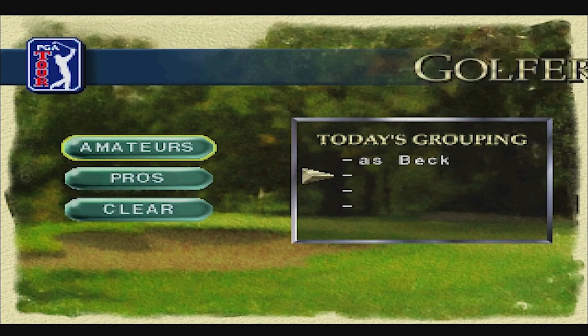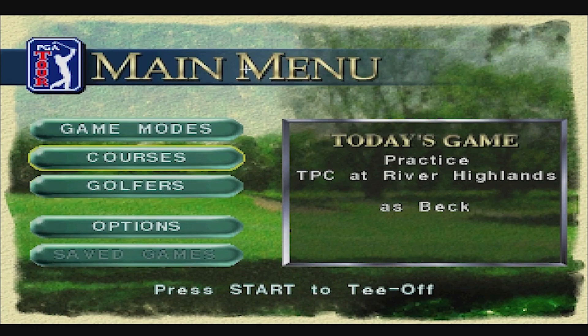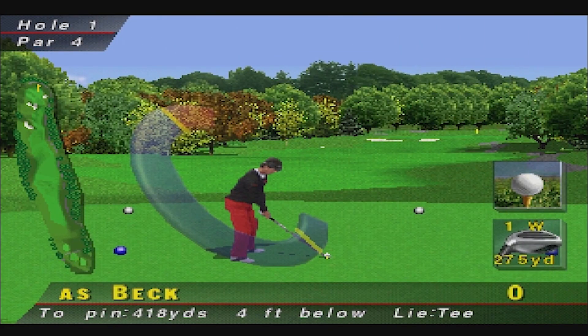We're back. So I'm assuming it's Start to go back. What courses do they have? Well, I guess we'll never find out. But we're playing at River Highlands first. It'll be interesting to see what the graphics are like, what the controls are like. So it's Square to swing and hit the ball. This is going to be interesting to say the least.